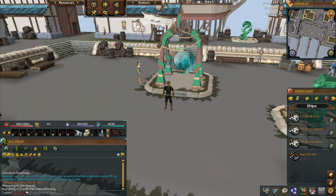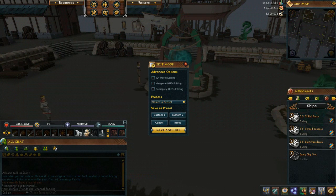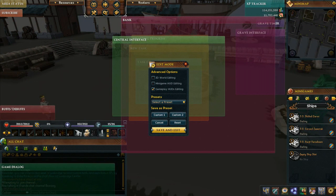Another additional feature in RS3 that you couldn't do before: if you go to your edit mode and go to gameplay HUDs editing, you can actually choose where you want to move the XP tracker.